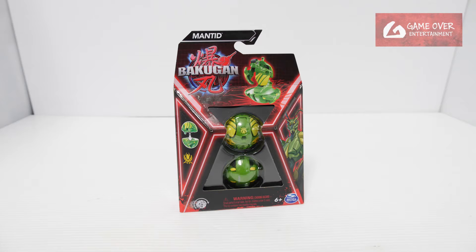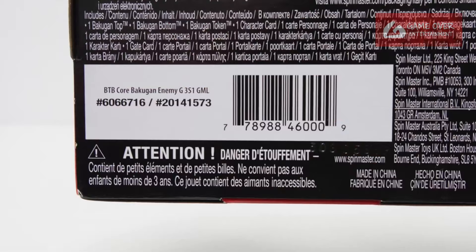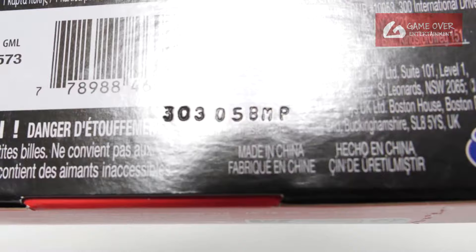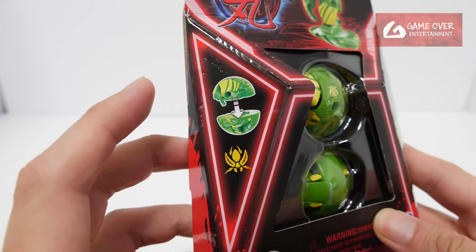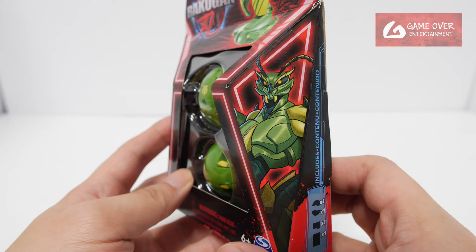Have a look at the front and the back. You can see the stats here: 500, 100 and 200. Have a look at the barcode in case you're interested. The date is 5th of March 2023, BNP. Have a look at the recycling information. Here you can see the top and bottom of Mantid as well as the insect clan symbol — and it's the same picture of Mantid actually.